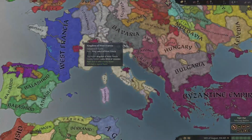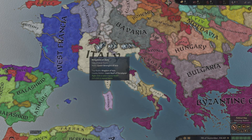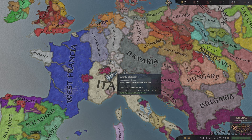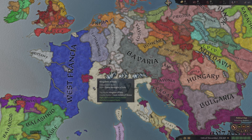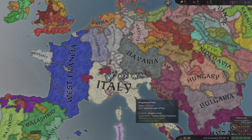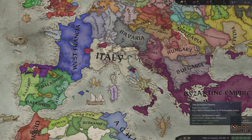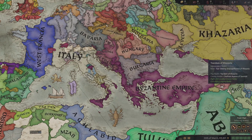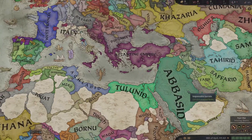Look at what happened to France - they're kind of crumbling. Burgundy got free and now this country is kind of taking land from them. Italy won a war against them pretty big because they got a lot of territory here. Italy looks very strong, honestly. The Byzantines are also gaining land a little bit. They might take out Khazaria. The Abbasids kind of got some land and they went all the way into Africa, so they're looking good.